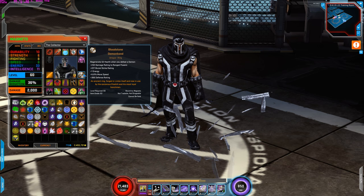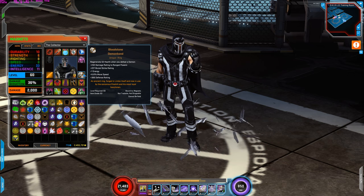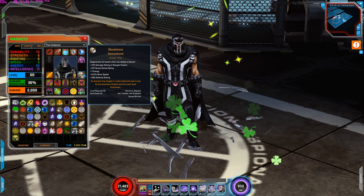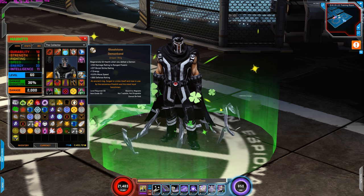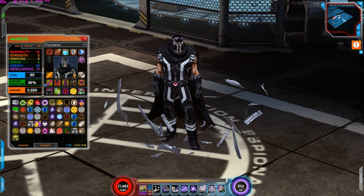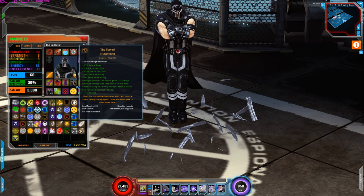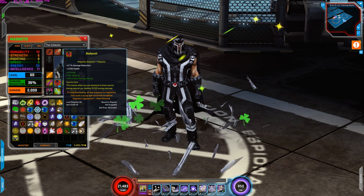For the ring, I'm using Bloodstone Demon Band for the damage rating to range powers, brutal strike rating, plus 1 energy, move speed, and defense rating increase. For slots 1 through 5, I'm using all his cosmic items except for slot 4, which is Magneto's unique.